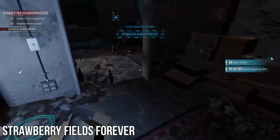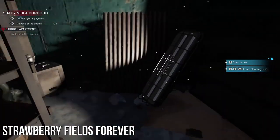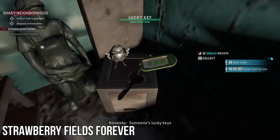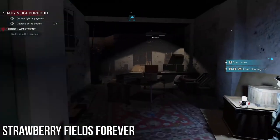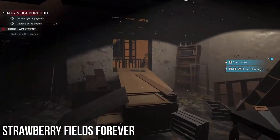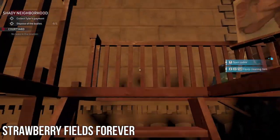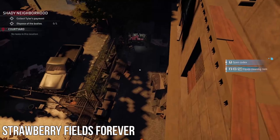Next, go down the fire escape, break into the window, come into this dilapidated apartment, run into the room in the back and pick up your first key of two, which has the four-leaf clover on it. Now run all the way back out of the window you just climbed in, climb back up the stairs and drop down the ladder.